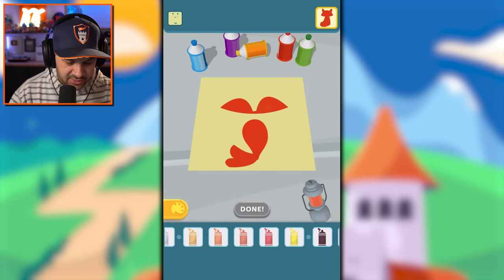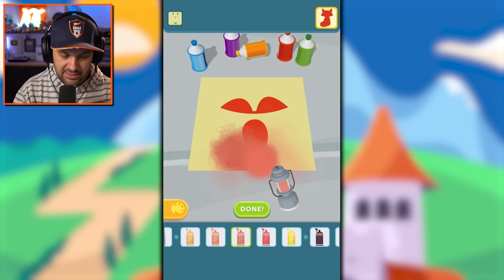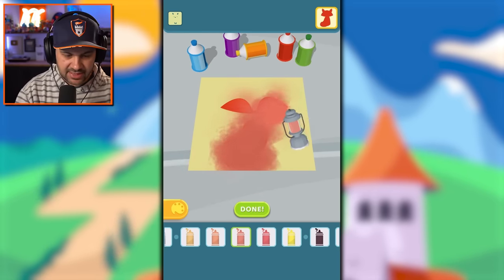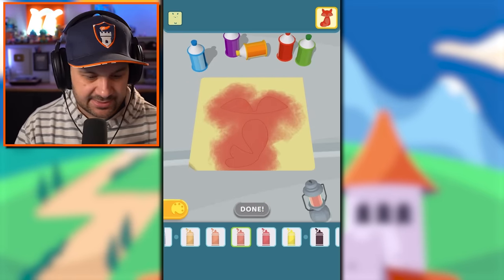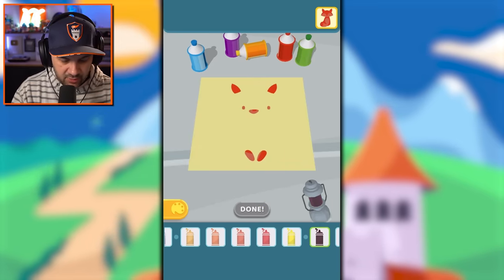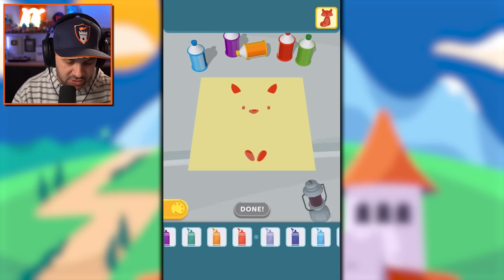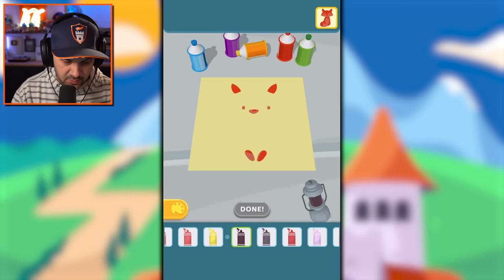I was thinking orange but what if we go with like a peach? A peach color — I like that, it adds a little pop, a little pizzazz. That's what we're looking for. Oh, that's adorable! Then we go dark — you've got to get a dark color here to make things pop.